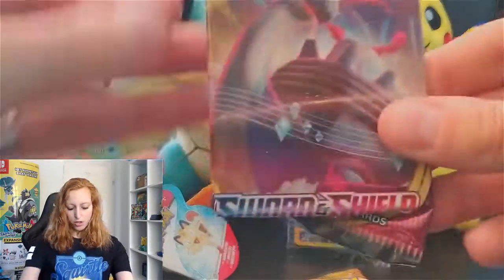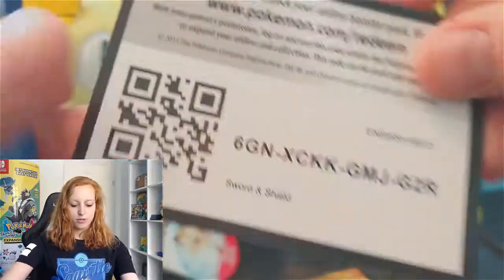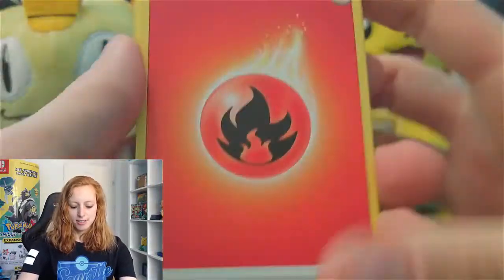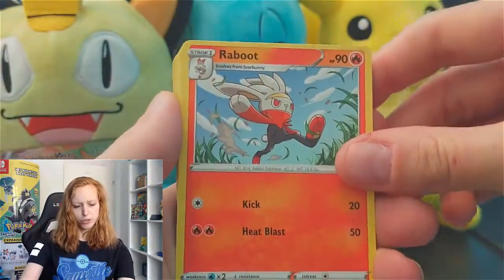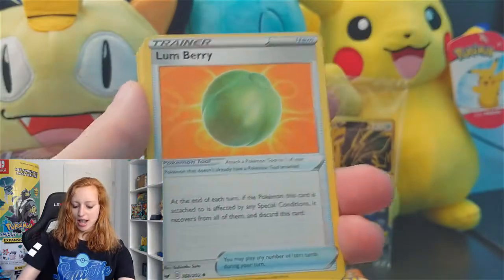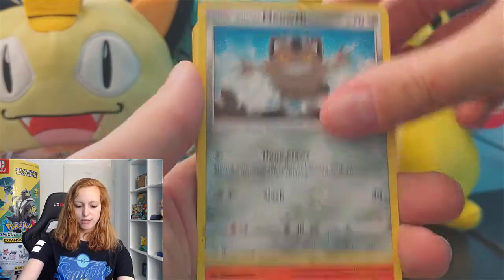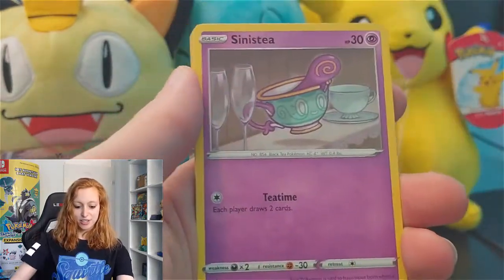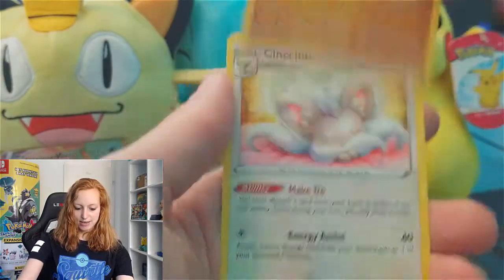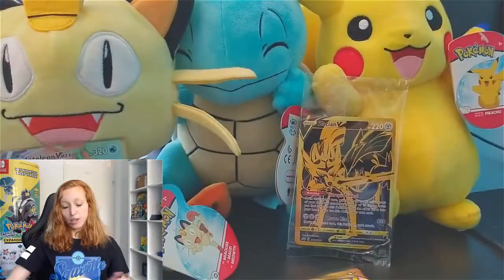Let's go to a Sword and Shield pack. The Code Card. Four to the front. Fire Energy. Rillaboom — this reminds me of the Pokémon Trading Card Game I play online. I use always the set with the Cinderace, I love that one. Lunatone, Aurora Energy, Krokorok, Galarian Meowth, Scorbunny, Sinistea, Maractus, Clobbopus. And the last card: a Cinccino. Very nice, a regular one but a nice card.